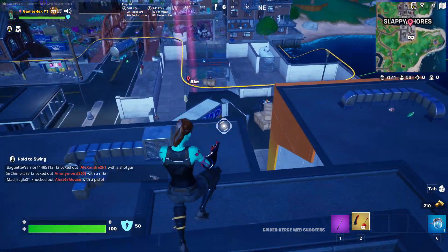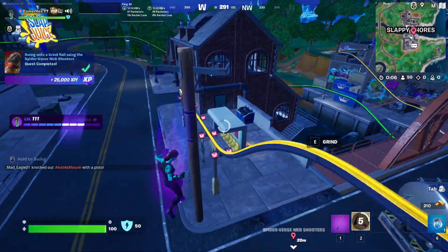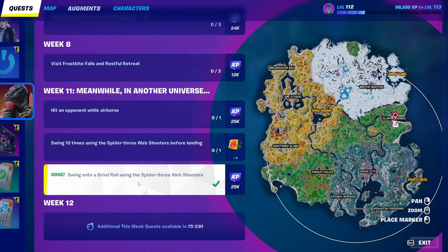Simply fly and jump onto the rail like this. This is how you complete the challenge 'swing onto a grind rail using the Spider-Verse whip shooter.'